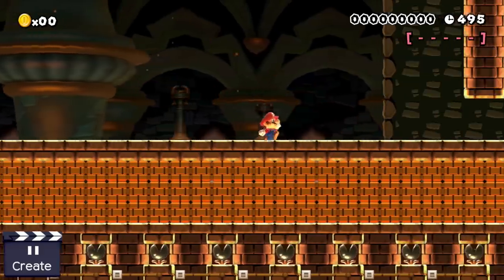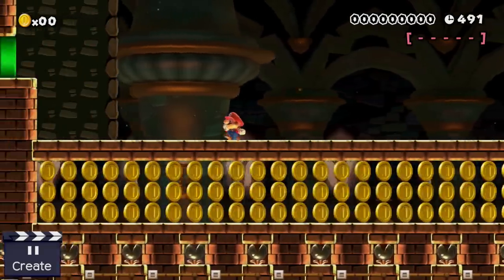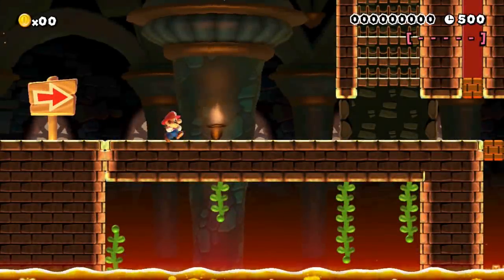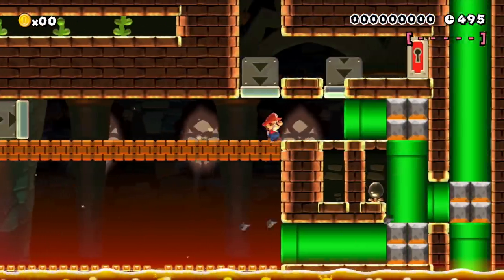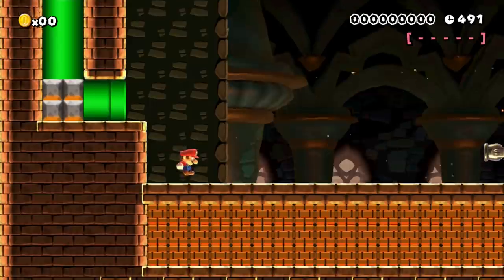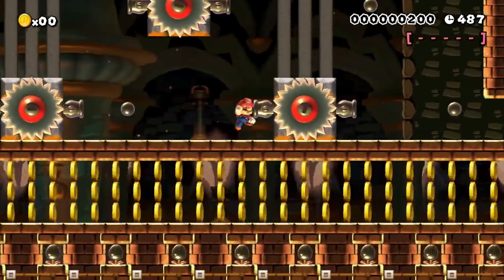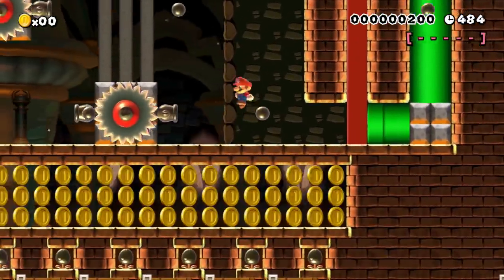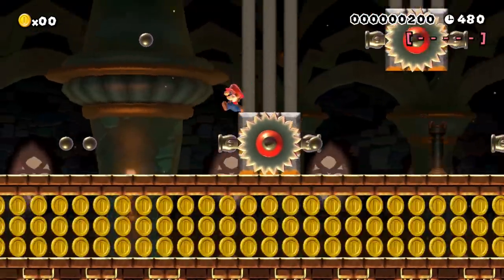First I want to take a look at the stage, and afterwards I want to talk about how all the different contraptions work. Mario finds himself at the beginning of a small brick block bridge. There isn't really much going on here currently, but for some reason our plumber has this strange feeling that there is more to this room than it currently looks like. Once Mario left the pipe he finds himself in a room which Bowser designed to teach Mario the don't run mechanic of this level. If Mario starts to run in this room, like he always does, a p-switch is triggered and the exit of this room becomes blocked.